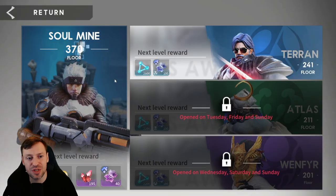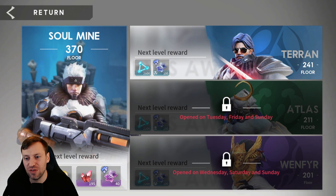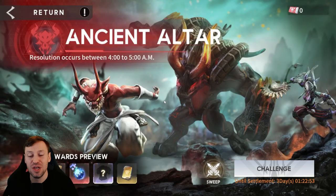Then we've got the Soul Mines — the Soul Mine itself is like a doom tower. In other games you go up, but in Eternal Evolution you go down, taking on waves. There's also a faction version on the right-hand side, where you can only use the relevant faction heroes — Terrians, Atlanteans, and so on.